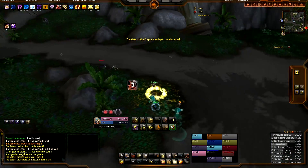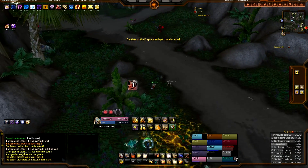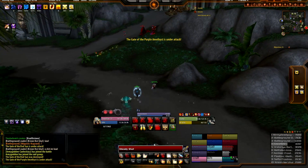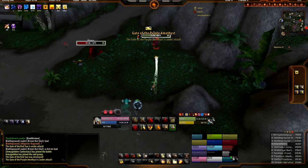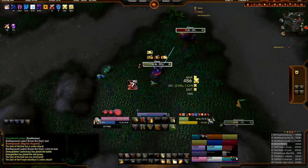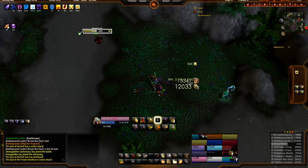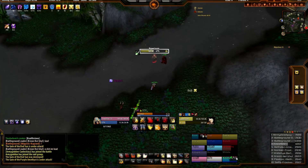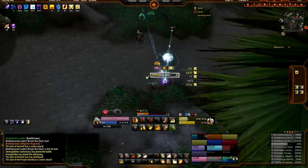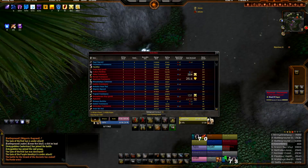A couple little Holy Wrath tickle-pickle hits right there. Who's that guy over there — is that a hunter? Some players are just plain out bad. Is that a squid for a pet? Is that a calamari? 15k Exorcism followed by a 12k Hammer of Justice.